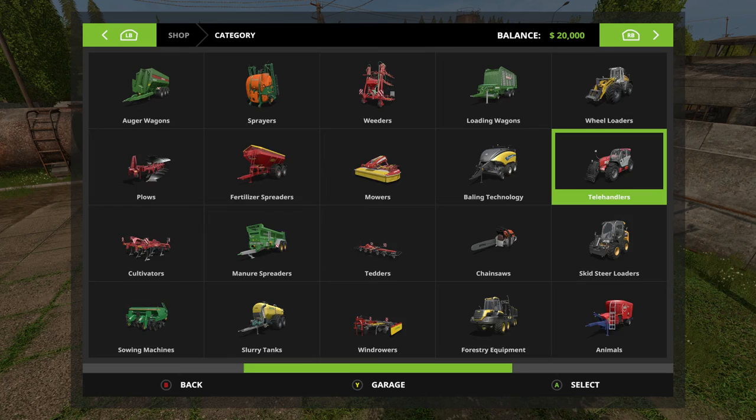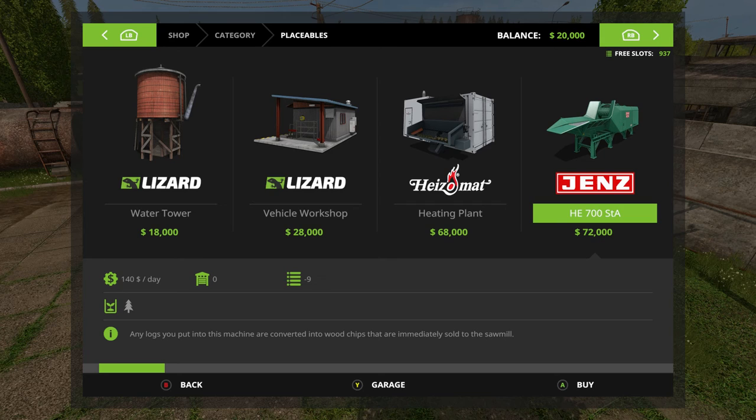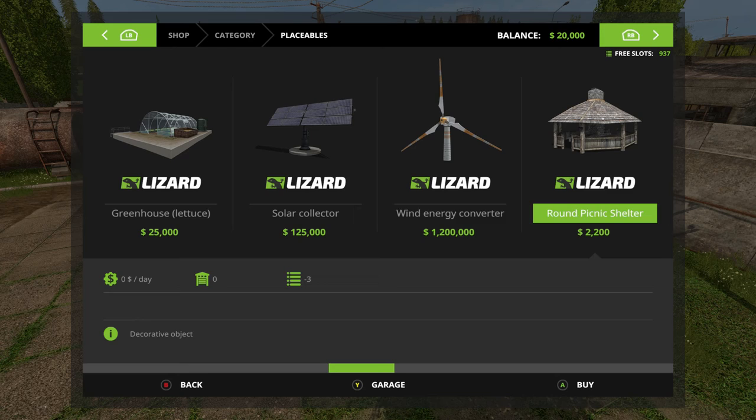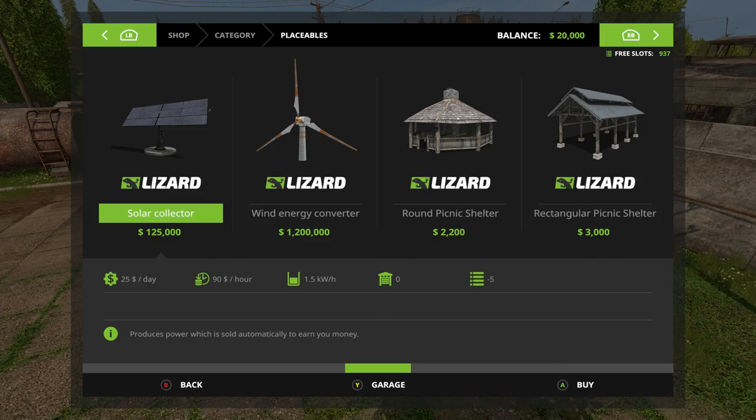Let's go to the shop. The idea will be to have a couple of heating plants, maybe just one — it's not really that valuable. Also going to want some greenhouses and a few solar panels and these wind energy converters. These are big-time deals — they're incredibly expensive. It's going to take a while to get $1.2 million to buy one, and I'd like to have about four of them scattered across the map.